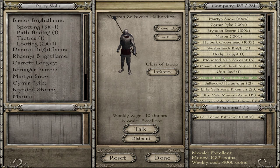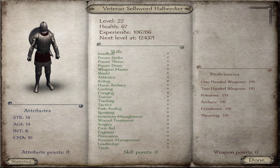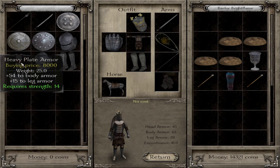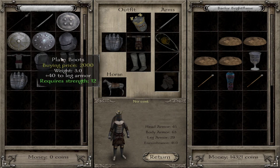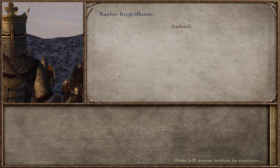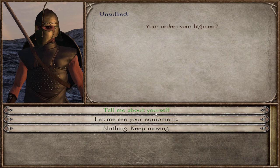The highest tier - the veteran sellsword halberdeer - costs only 10 more dinars per week than an Unsullied. Let's look at his stats: strength 14, agility 14, health 67 hit points, iron flesh of 9. His power strike and proficiencies aren't great, but his equipment is excellent - plus 54 body armor, shields, a great halberd, a pretty good sword. Overall great armor that anyone would be happy with.